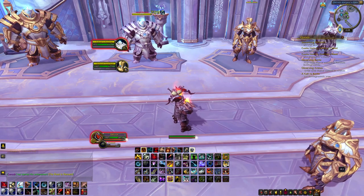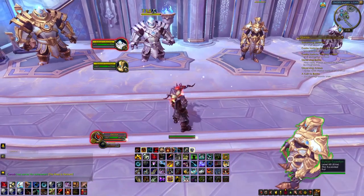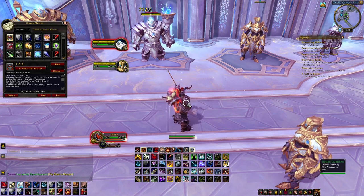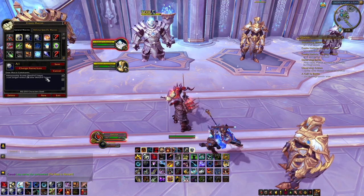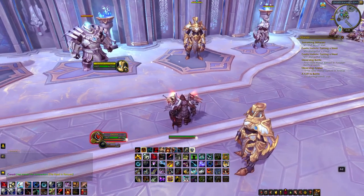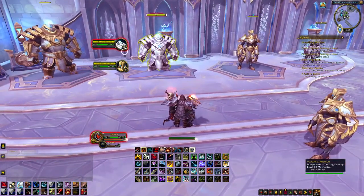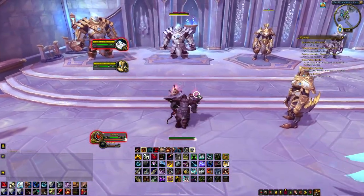Another way you can create macros is for them to go off on a specific arena target — arena target 1, arena target 2, and arena target 3. This macro I've got down here, scatter shot, it's going to target arena 1 and then cast scatter shot. It's keybound to 1. So when I press 1 it's going to target arena target 1 and scatter, and if I press 2 it's going to target arena target 2 and scatter. It's not going to switch off my main target though — it just does it automatically.